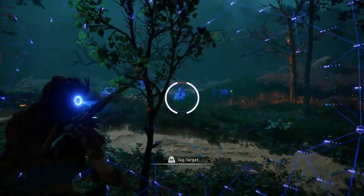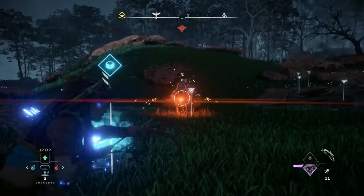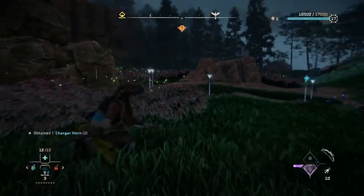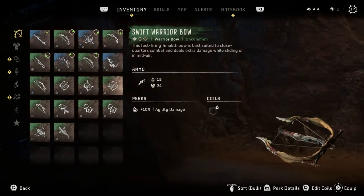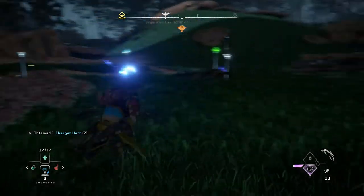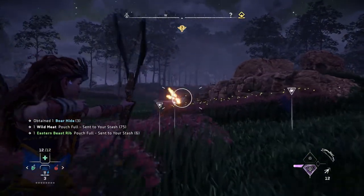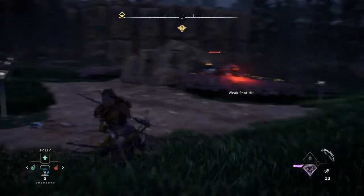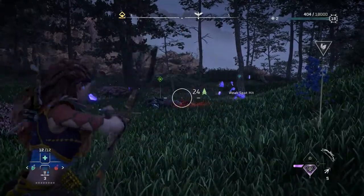Oh, speaking of the devil — I do need charger stuff. Nice, I knocked both of them off. This looks kind of interesting. I switched to that bow I just upgraded — yeah, the strong arm. It's a regular bow, it's just got this double string thing going on. This bow seems to have that overdraw feature, and it also has a higher critical tear chance.